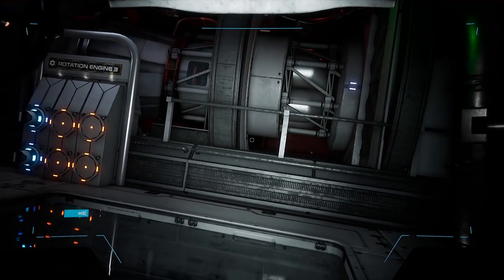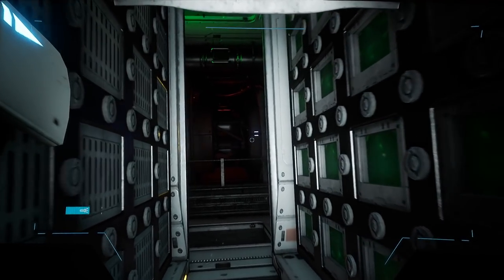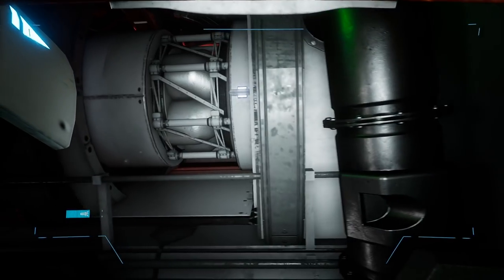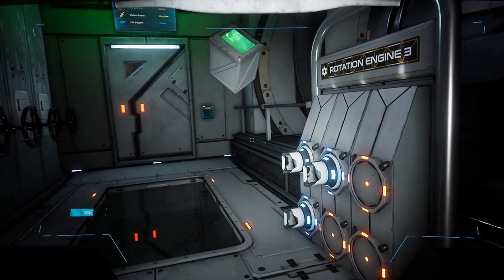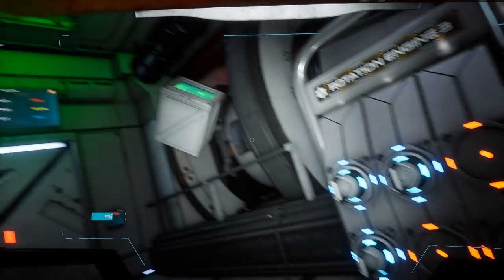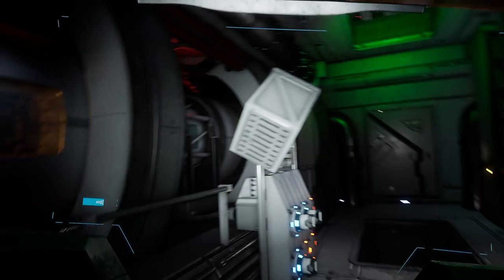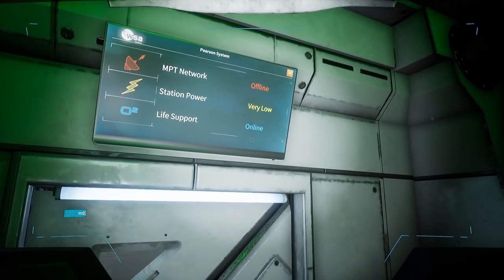Did something just turn off? The door shut off — it doesn't open now. I've diverted power away from this thing to the rotation engines. Does it need six in total? This door is not opening either. There's more power to the rotation engine now, but the station power is still very low.